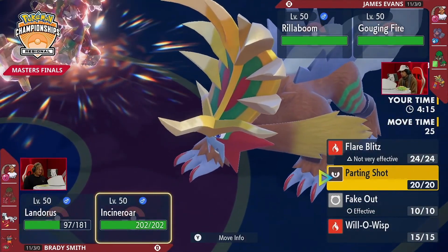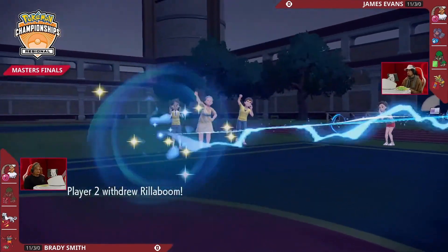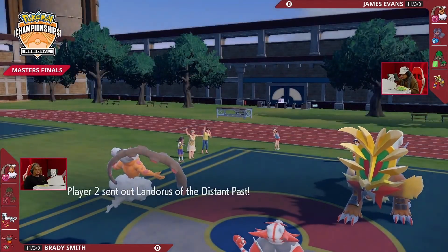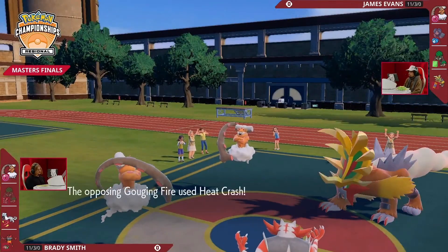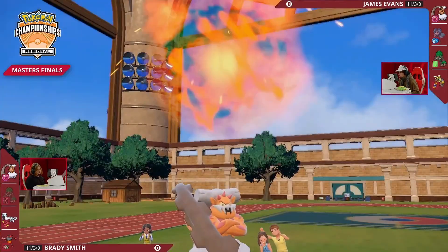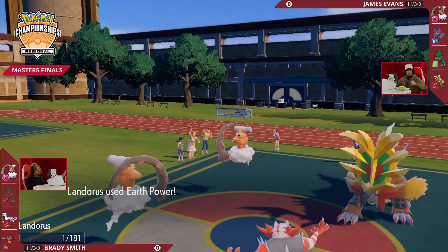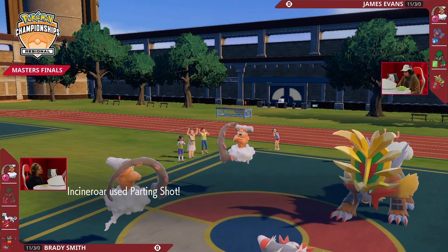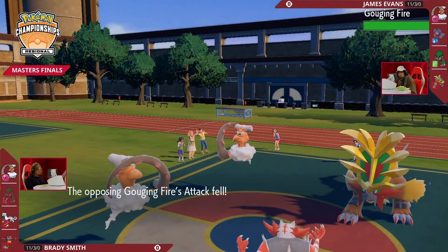James doesn't have the Assault Vest — it is the Meadow Plate. As a Fire type, you definitely don't want to take an Earth Power from Landorus. Rillaboom swaps out, bringing Landorus onto the field. Heat Crash from Gouging Fire targets into Landorus — one HP survival! But the Earth Power into the freshly swapped-in Landorus is going to do nothing. The survival... but then Parting Shot into Gouging Fire brings it back below neutral.